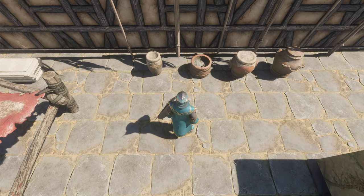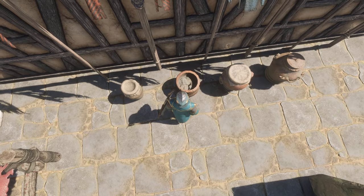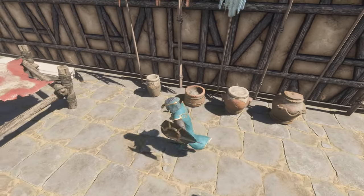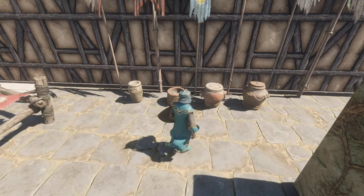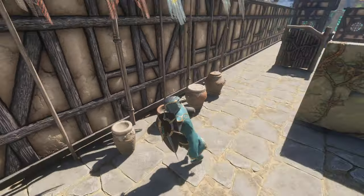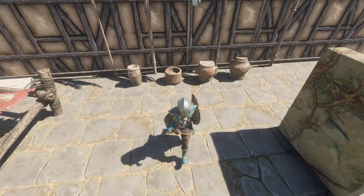Then we have these pots. This one will be quite easy to plant in, but if you use a Ketmall's trick, you can plant in any one of these — it'll look fantastic. Really nice looking pottery-style pots to decorate your base with.